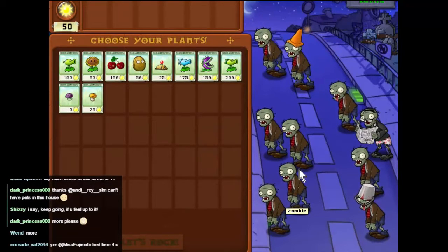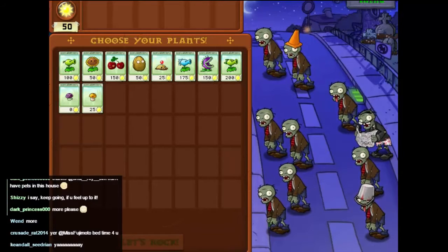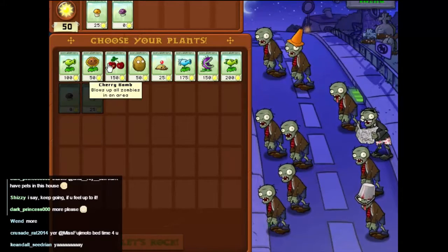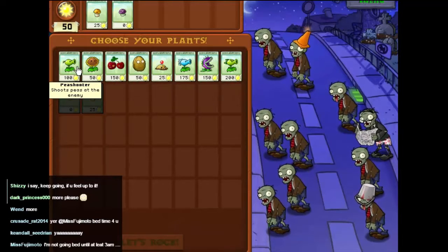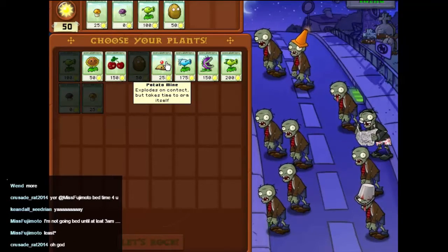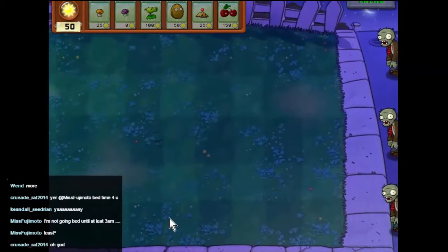Okay, so these guys — spud mines might be good, but we'll take the sun tree instead of a sunflower, we'll take the puff shrooms because they're free, we will take the pea shooter because that's our end game, and the walnut. Let's go for it — the mine and the cherry bomb. Let's rock!